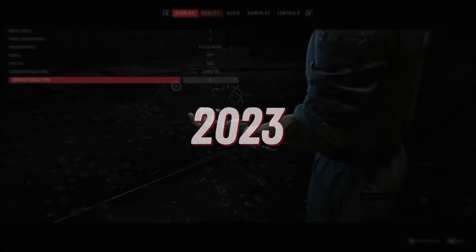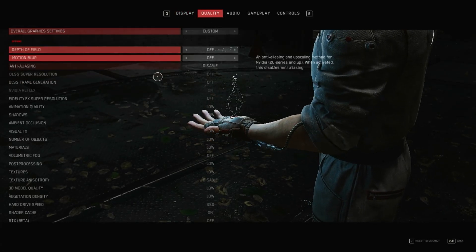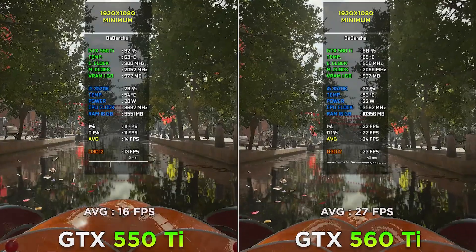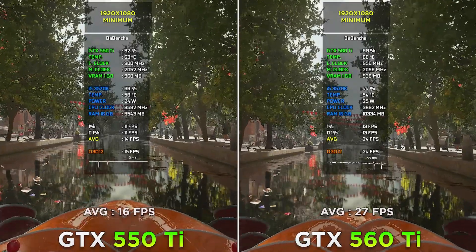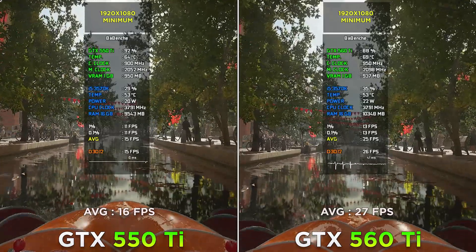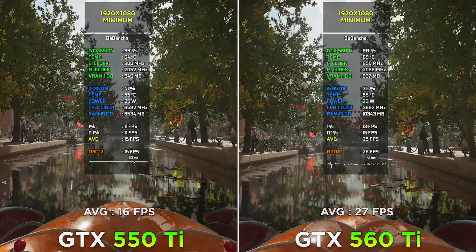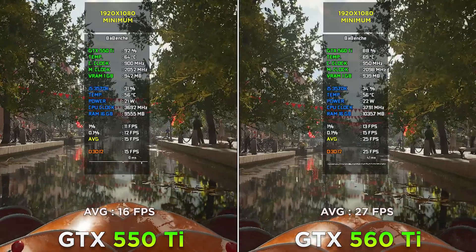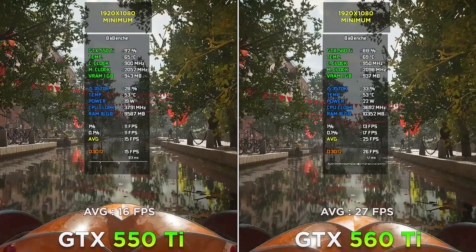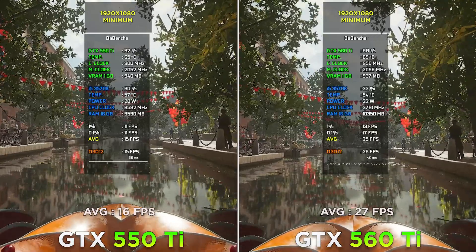Atomic Heart at 720p minimum settings — the last game in today's tests. Only hardcore gamers can play Atomic Heart on these GPUs. One fun fact: the GTX 500 series has partial DirectX 12 support. It was shocking to me that this GPU can run a DX12 title.